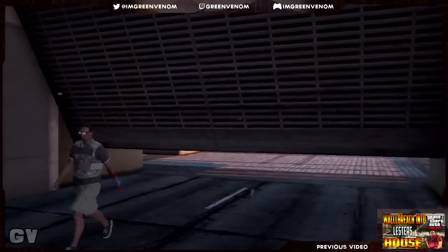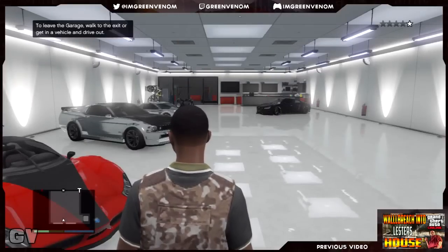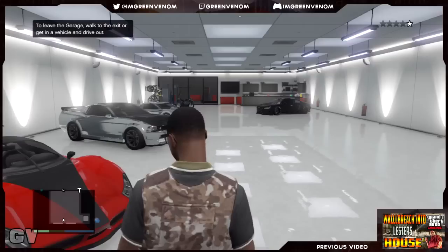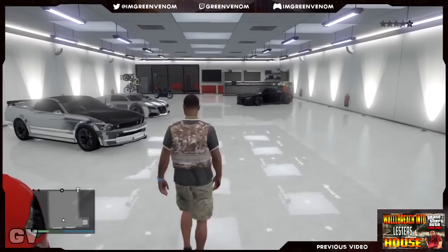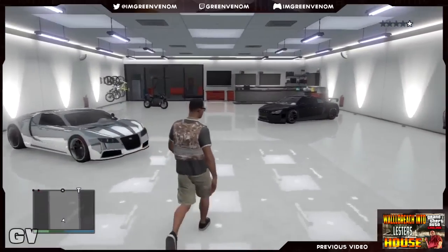Now at this part, you're going to choose what vehicle you want to duplicate. For this glitch I'll be using the 9F, the vehicle at the end of my garage. You can do this with any vehicle you want. The downside about this glitch is you cannot duplicate it for your friends — it's only for self-purposes, if you want to have two cars. So just go over to the vehicle you want to duplicate, go inside it, and once you do, you're going to call Morris Mutual Insurance.